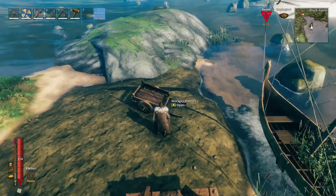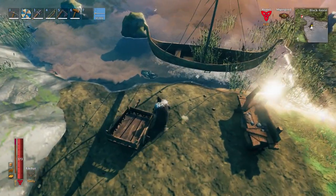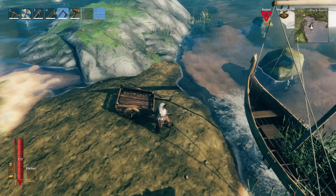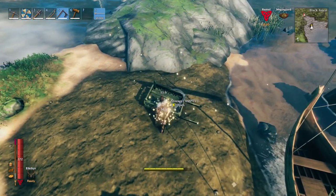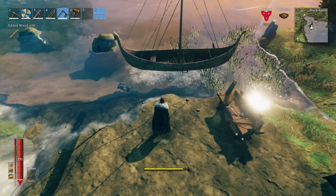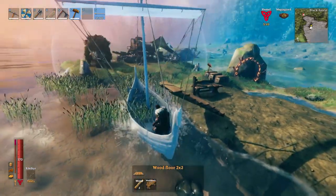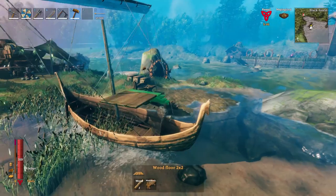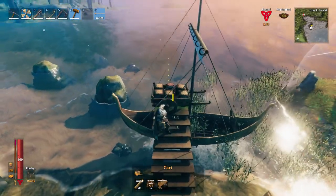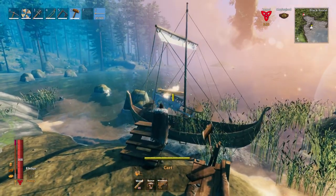The cool thing is we can push carts inside a Karve. Even though it's a pretty small boat, it will still fit in there. I've seen so many YouTube videos showing how to do this, but sometimes it can be pretty tedious. So first, we're going to destroy the cart because we don't want it positioned here. We can actually build it right above the Karve and then drop it right in the middle. I'll put a ramp right in front, a second one there, and then make a third one from the boat itself.